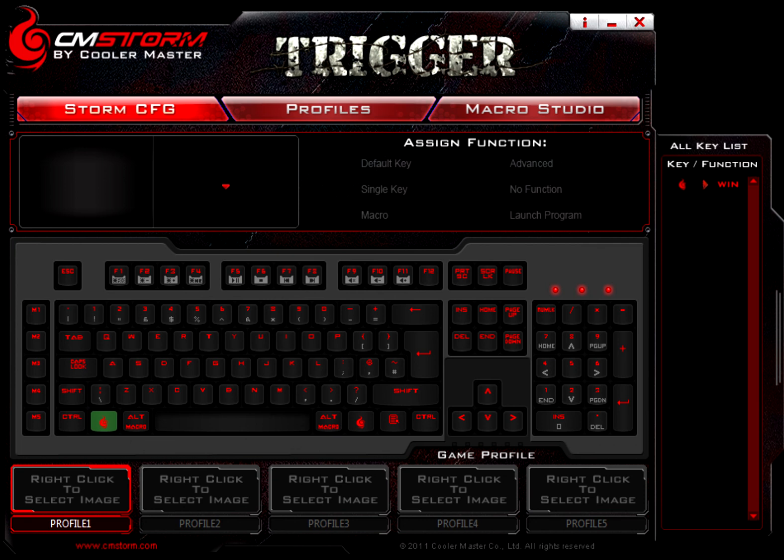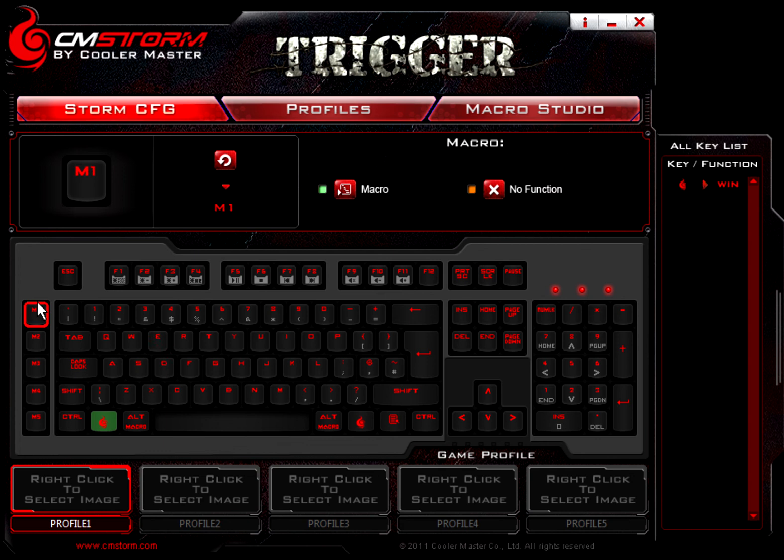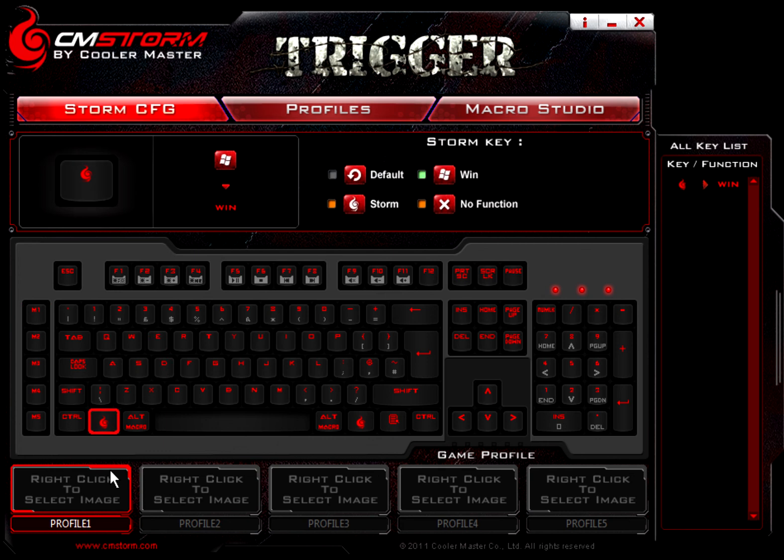Back to the software — as you can see you can set up a number of profiles here. They give you the quick select ones here, five different profiles to go ahead and change between. This software will pretty much let you remap your keys to do different things. You could map this M1 key to be the Windows key, so every time you hit it your start menu pops up, or whatever function the Windows key would serve at that point.